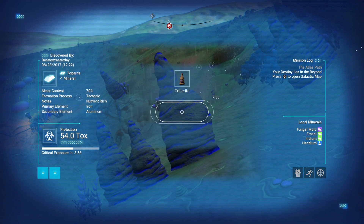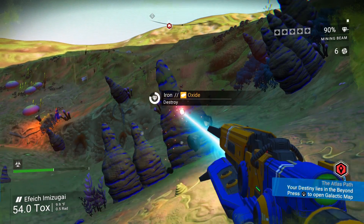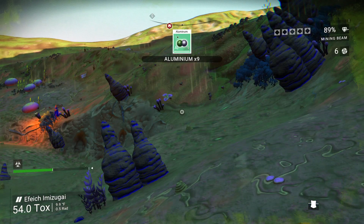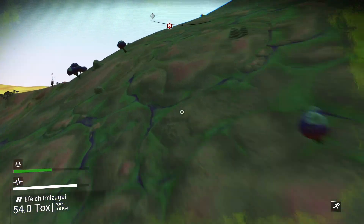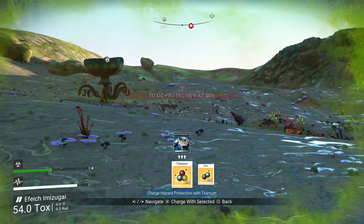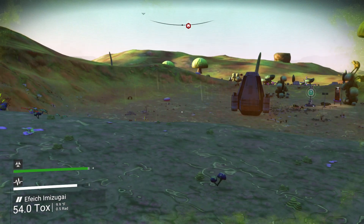If you scan a rock formation, it will reveal a second element inside it. For example, it might show iron and aluminum on the left side of your screen. When you mine that rock, you'll receive both iron and aluminum, whereas without scanning first you'd only get iron. This can be extremely helpful for collecting resources efficiently.